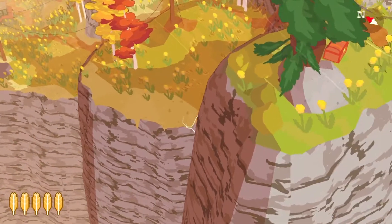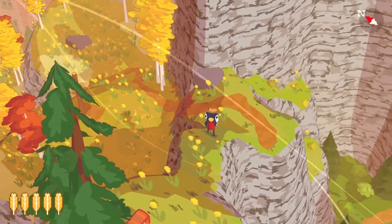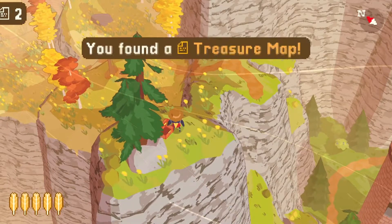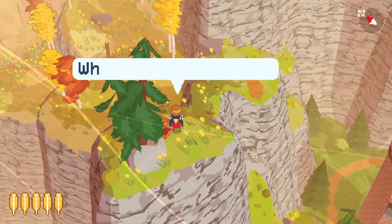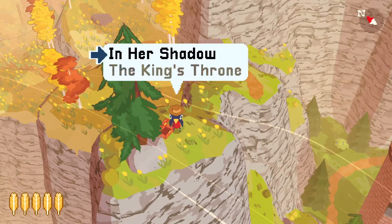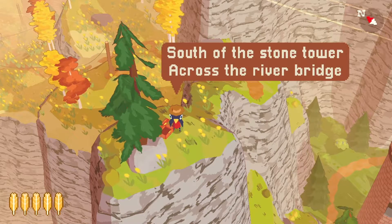We didn't check right there — right into forest green. It's another treasure map. We got one last time that talked about a lighthouse. We should read the new one. This is the old one.